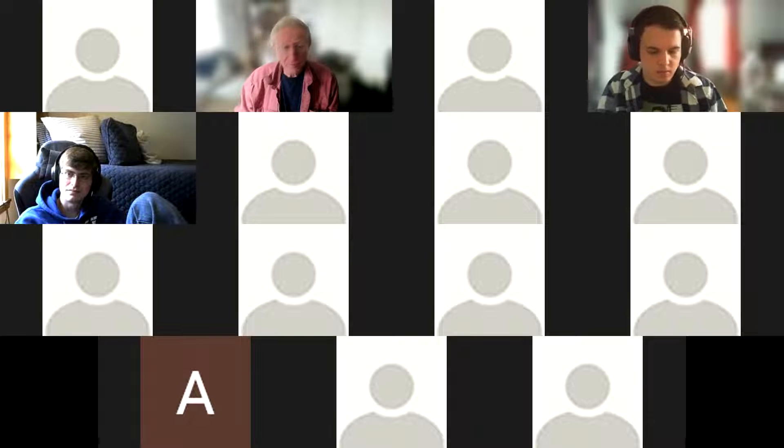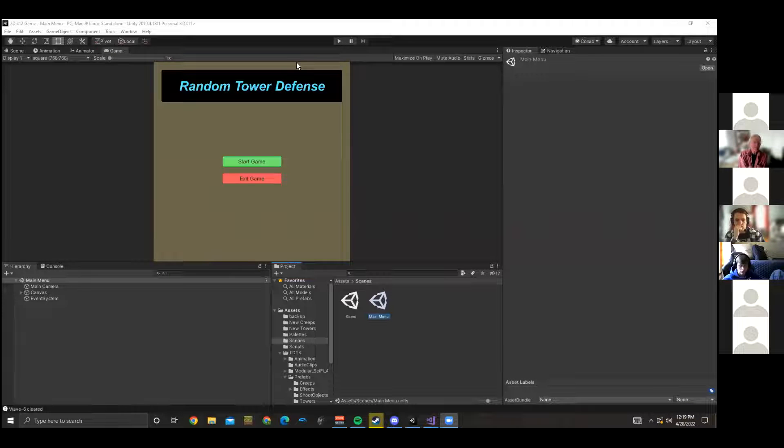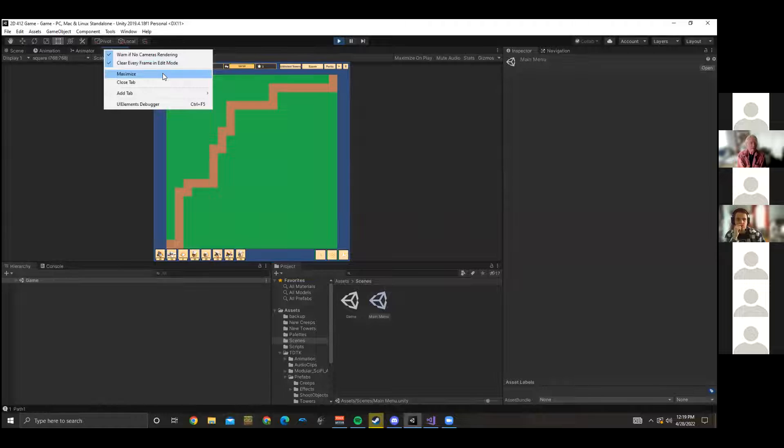Mr. Campbell presents his tower defense game. It's pretty standard, but he did add a couple of things. You start the first round being able to buy every tower, usually buying machine gun towers. Each tower lets you set a target priority: nearest to goal, nearest, strongest, or weakest — pretty standard for tower defense games. You can upgrade and sell towers.